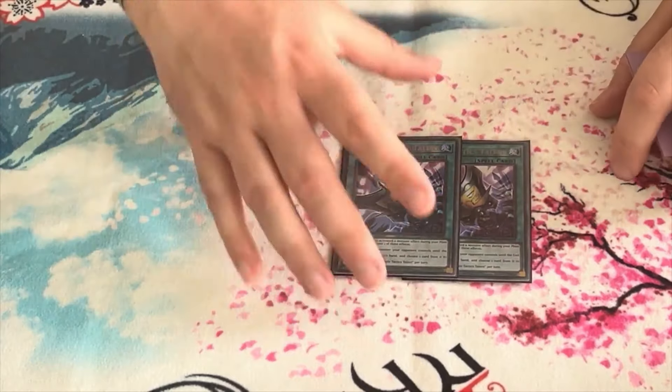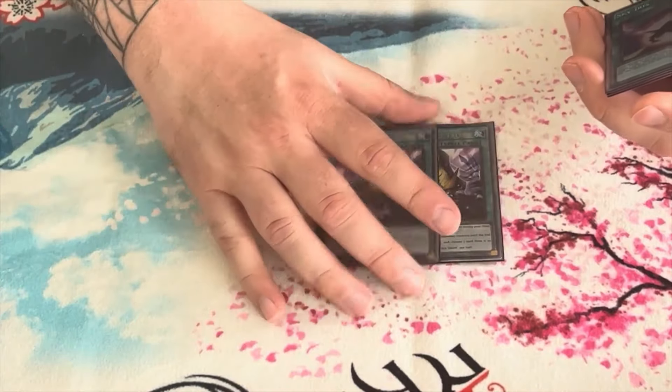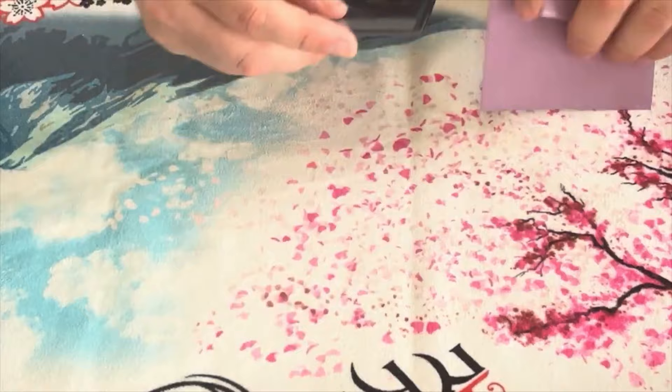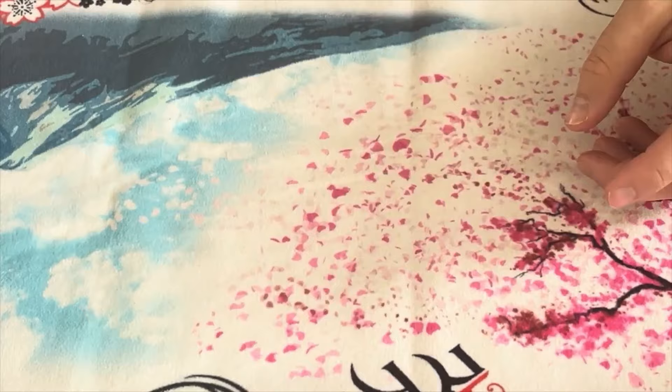Three Talents is really good, especially with a lot of hand traps in the format. I found that Ghost Ogre being really popular on the Wakaushi means it's really important to get two cards when we look at our hand, so we can still have full combo. Another Talents will be moved to the main deck. One Skaris — pretty standard — one Wind, one Tempest worked out pretty well.